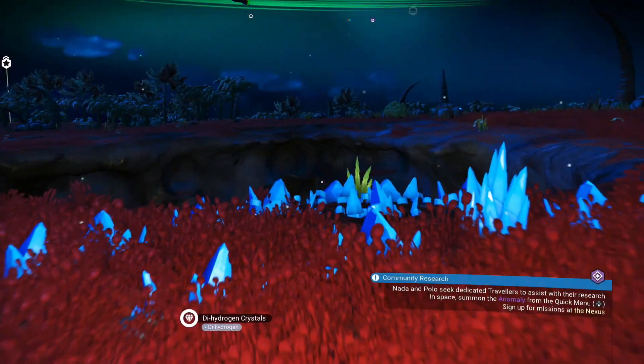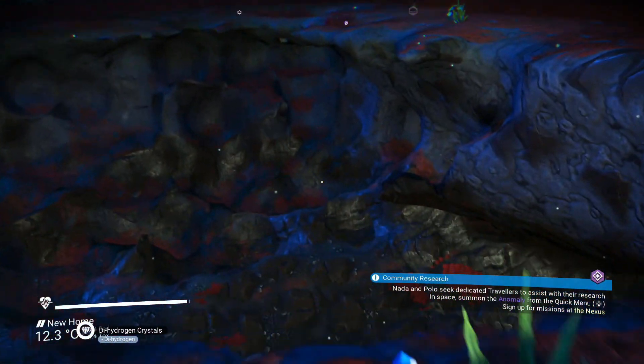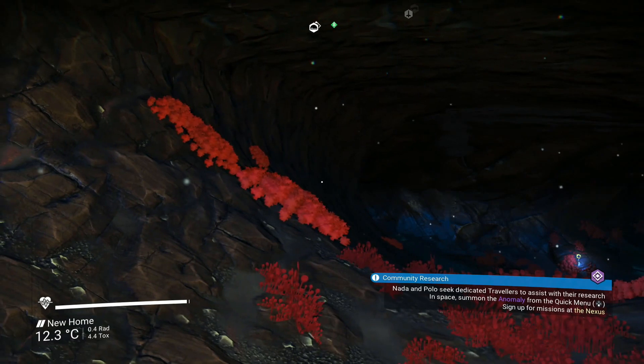When on a planet, look for some cobalt. It can be found in most caves. We're going to mine it and then refine it into ionized cobalt.